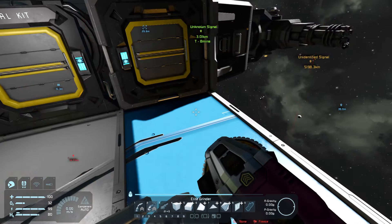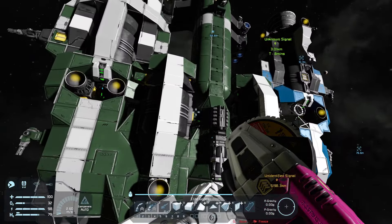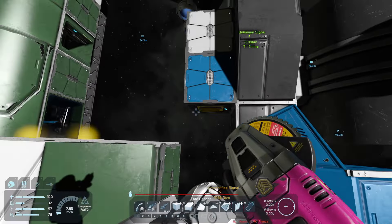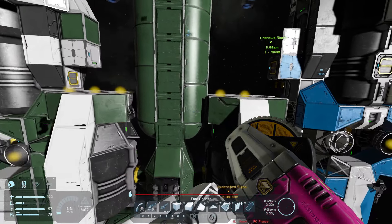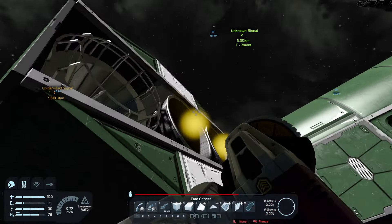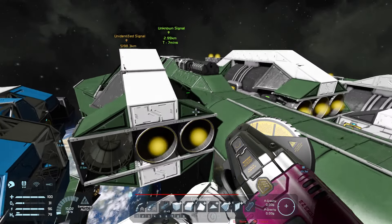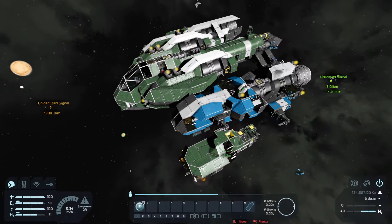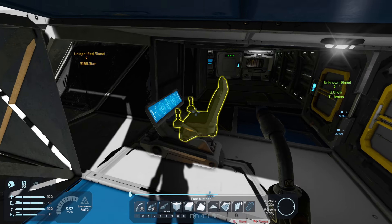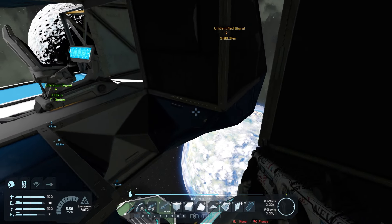I'm going to get rid of this passage — it's kind of in my way. Looking at the other side, we did get rid of this, but we didn't have that, and we have to get rid of some of the thrusters here in order for this to work out too. We'll take care of that right there — and then we'll just glue it together from here with a merge block.